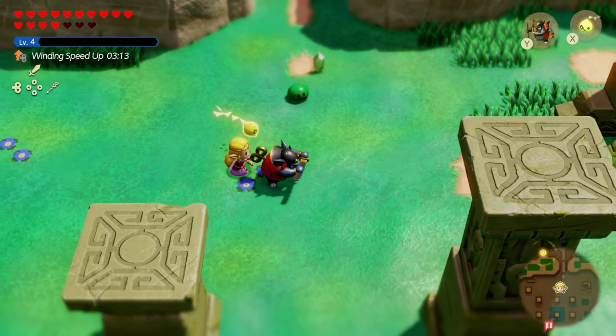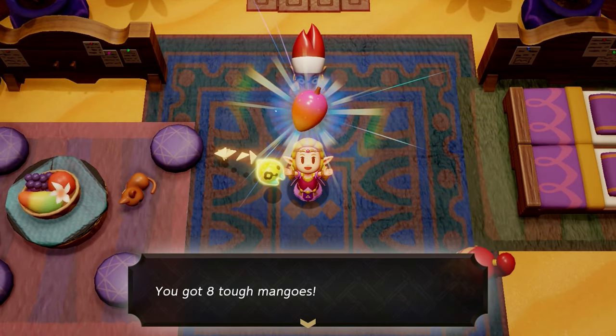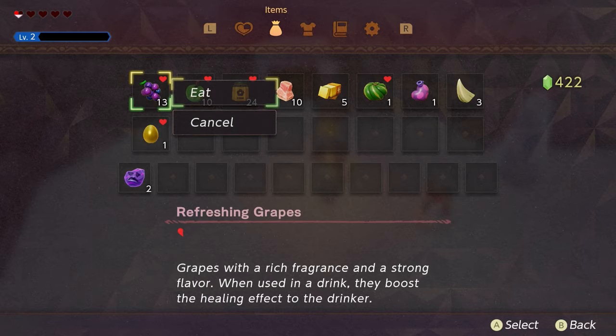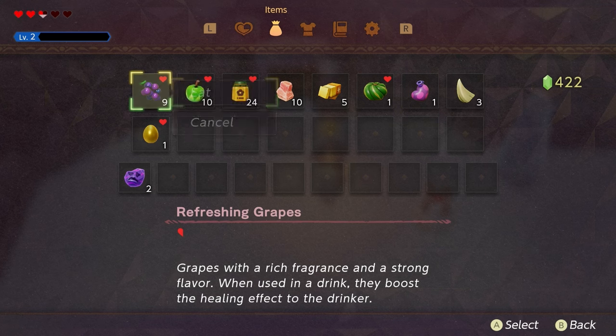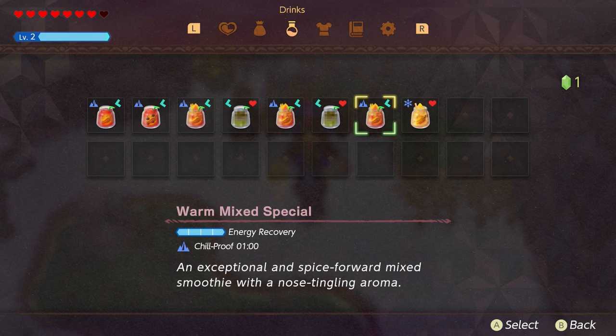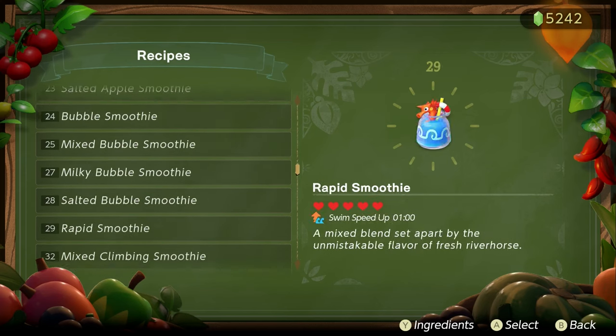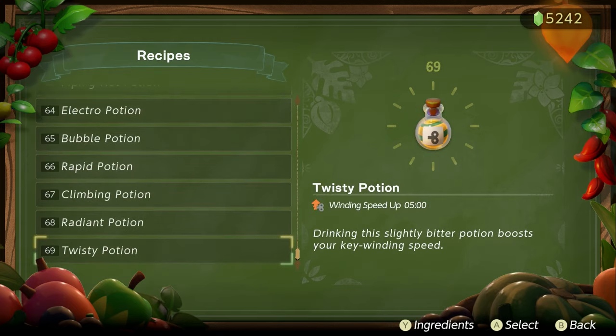But the big question is: what are the best recipes to make and how do we go about acquiring those items without making mistakes like eating the ingredients in emergency situations instead of using smoothies and potions like the game mentioned to be prepared? Well, there are a total of 70 recipes to create in the game using all the ingredients and drops depending on how you combine them.